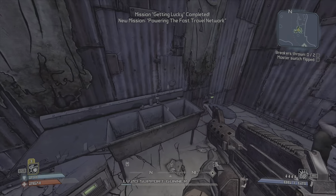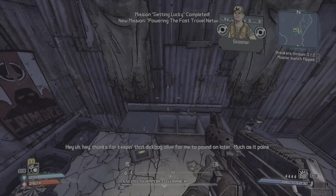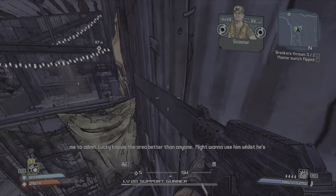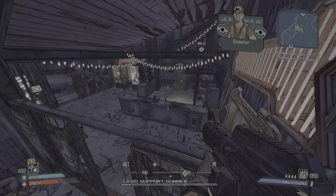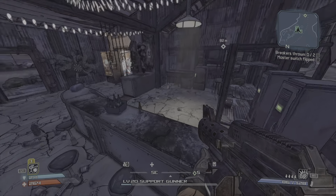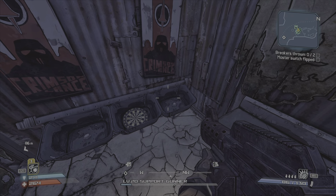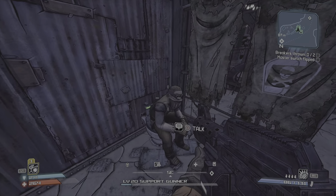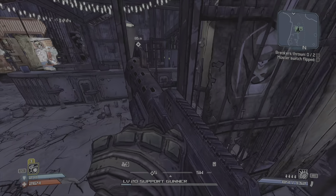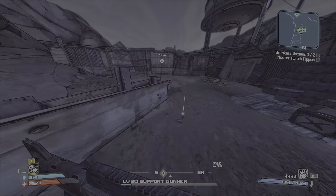We're gonna save Lucky. I'm gonna show you something really funny — Lucky was trapped in there the whole time. All you had to do was stand up on the sink and jump. Lucky, you're an idiot — that's why your brother died and your dad got killed for the Slicer.